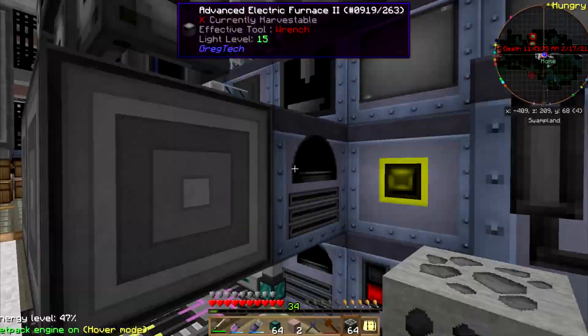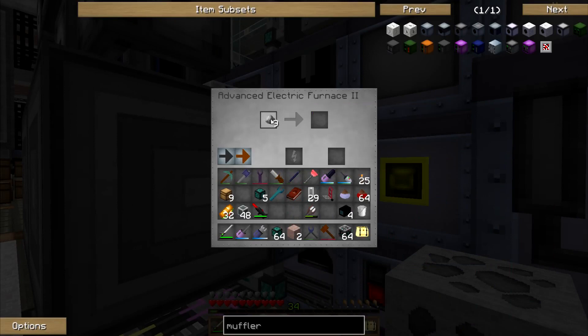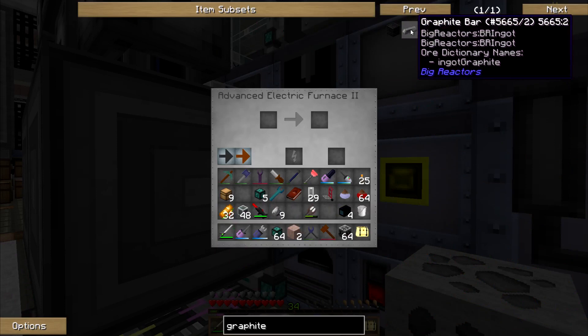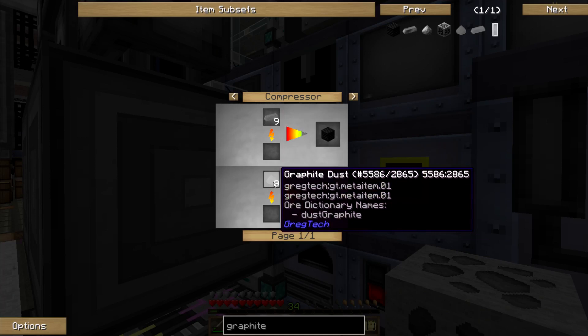So do you make graphite just... no, okay. I guess I don't know how to make graphite ingots. Oh — you cut blocks of graphite, which is made from graphite bar. You can't be in a circle like that. Oh — you compress the graphite dust, okay.